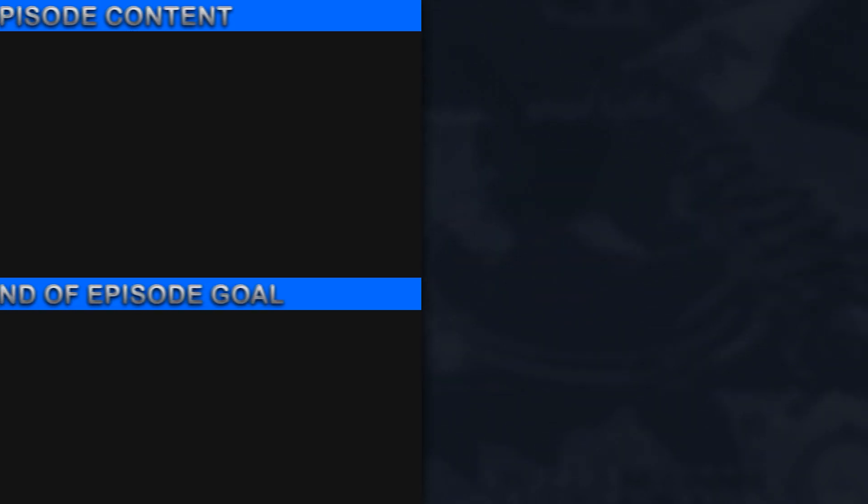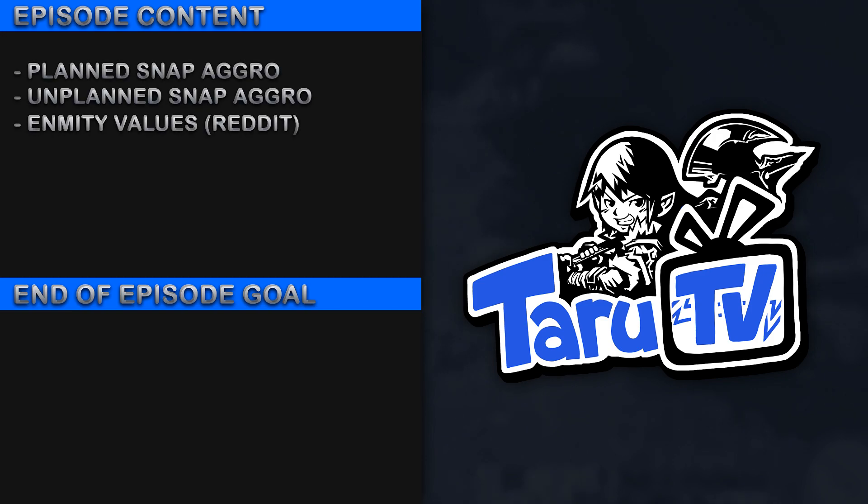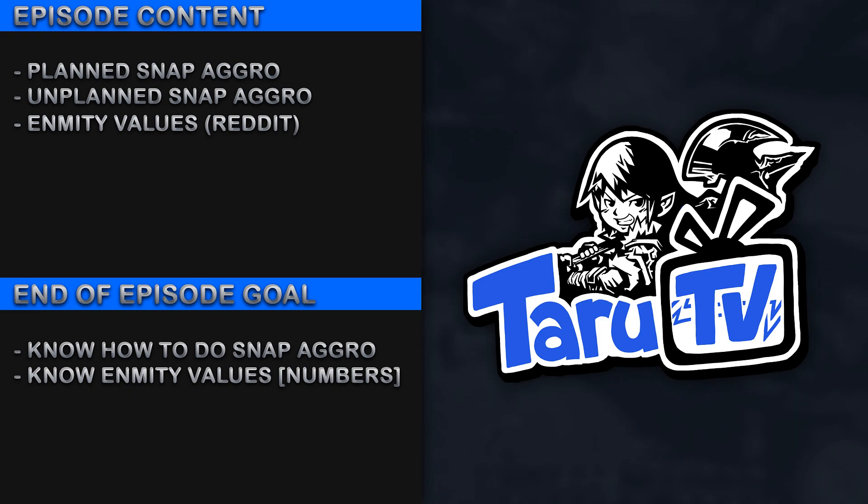What is up team, and welcome to episode 3 of Tank Academy. Today's topic is about how to generate snap aggro. We'll be covering generating planned snap aggro, generating unplanned snap aggro, a quick look at the Reddit enmity values for tanks, and the goals of this episode are to know how to generate snap aggro in various situations, and know which skills generate the most aggro with numerical values.